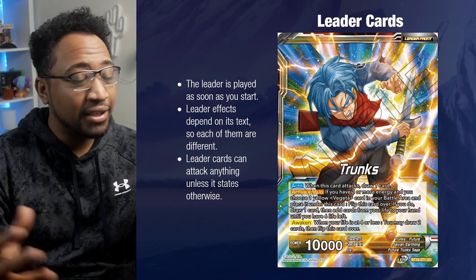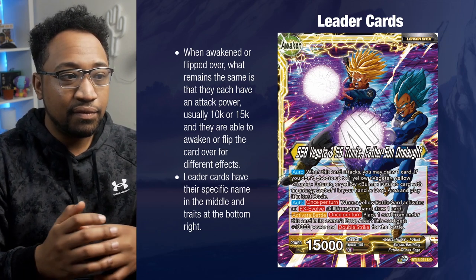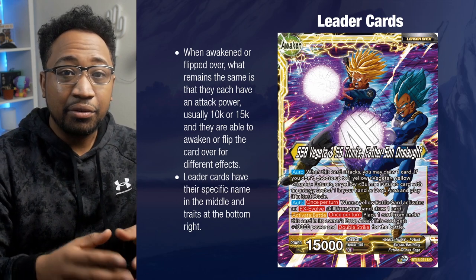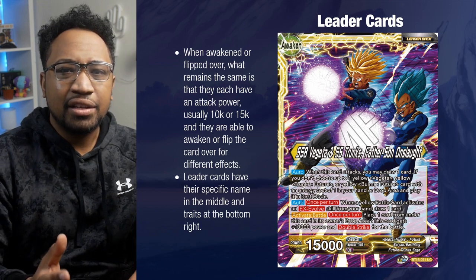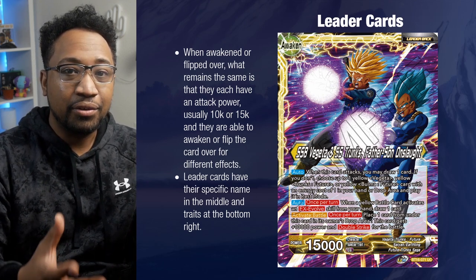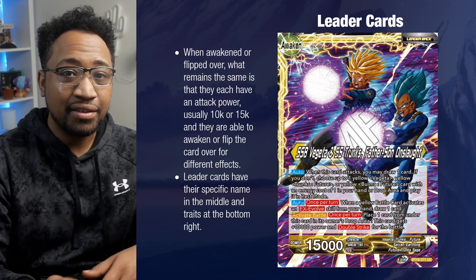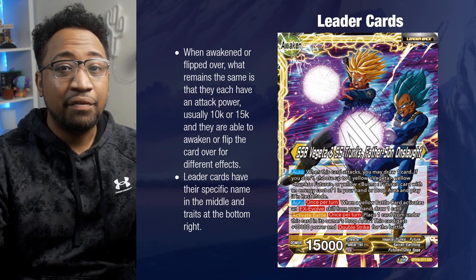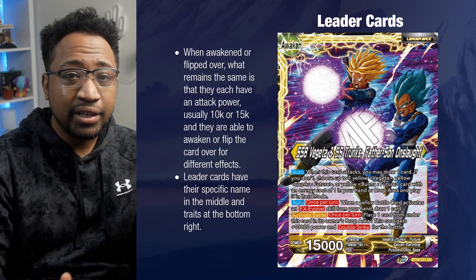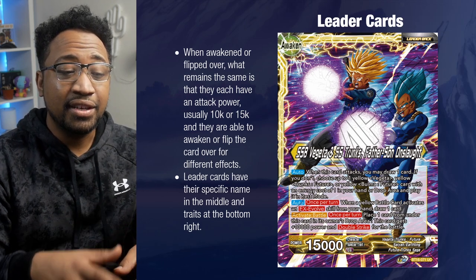When you flip the leader over, you are awakened — that shows at the top right. A lot of leaders have different ways to awaken, but usually you go into a stronger state. For example, on the front you have 10,000 power, and on the back you have 15,000 power — so straight off the bat you have 5,000 extra power to work with. Most of the time the name and traits remain the same, but if they don't, they change based on the bottom right and the name in the middle.